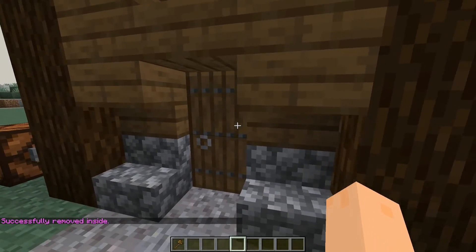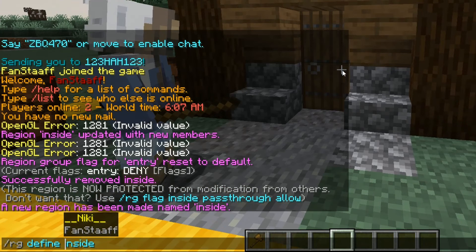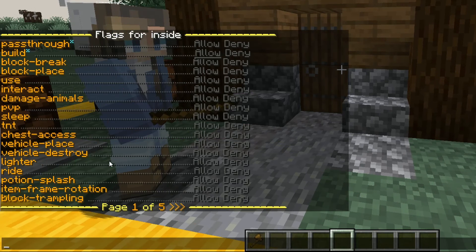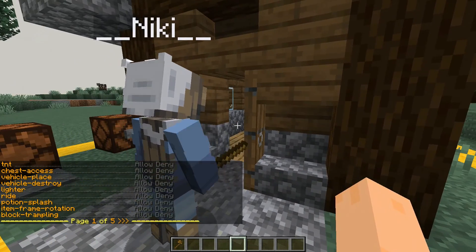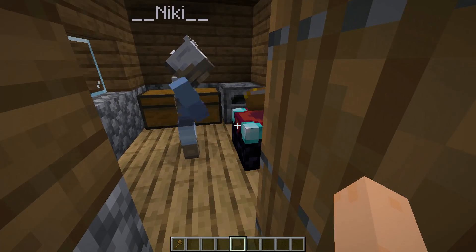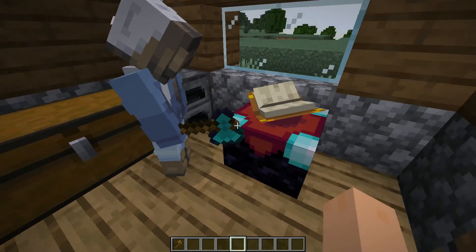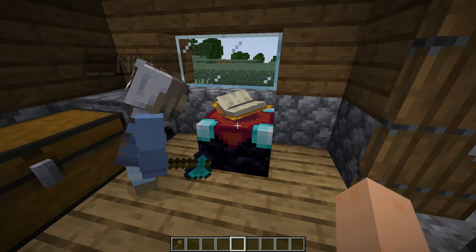Now I just remove the region again and let's define it again — I still have my selection in there, so it's a new region. We want to set priority one, and then what I want to do in here is actually allow block place and break. So now, Nikki, if you enter inside the house, you can place blocks and break them. Maybe that's not the perfect block to try and break with your hand — but she did it eventually.